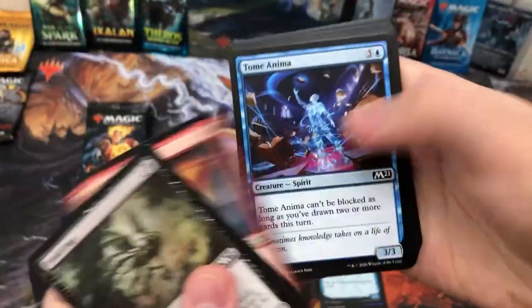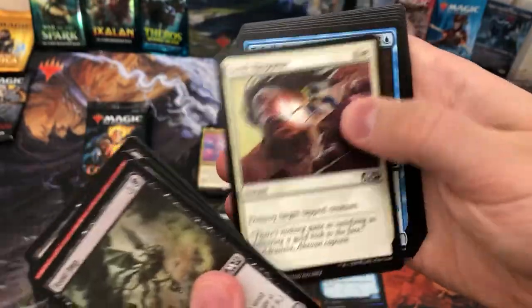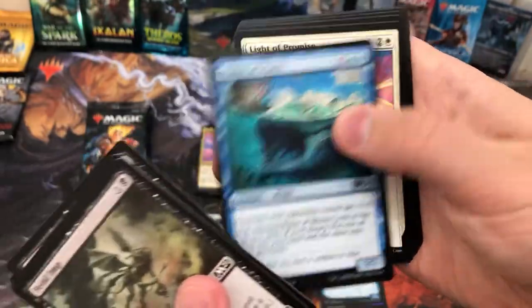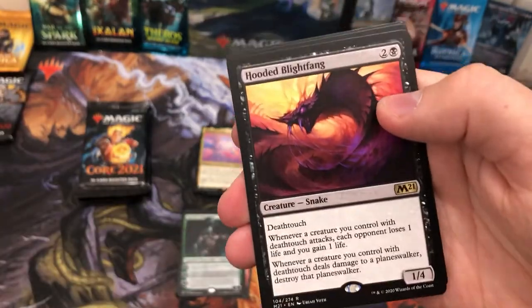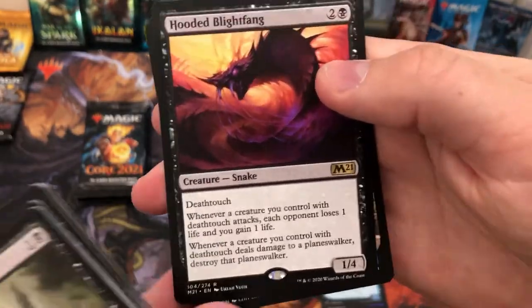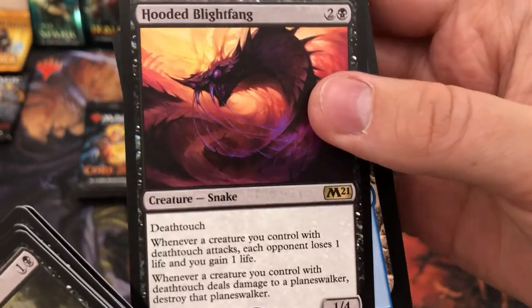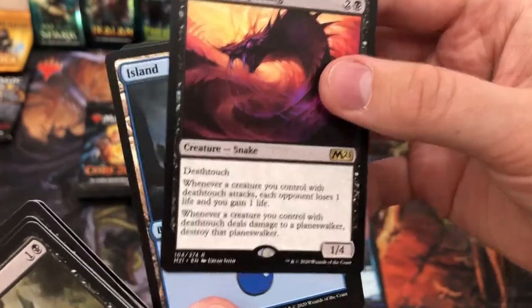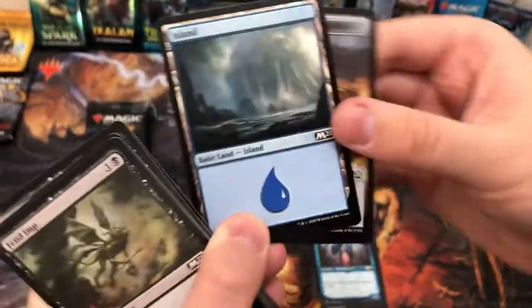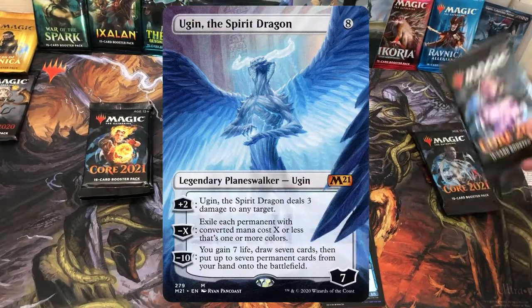Pride Malkin again, Swift Response, Waker of Waves, and Hooded Blightfang — cool card, could go well with Vito. Some more treasure tokens. If only I had the real treasure — we know what I'm talking about.